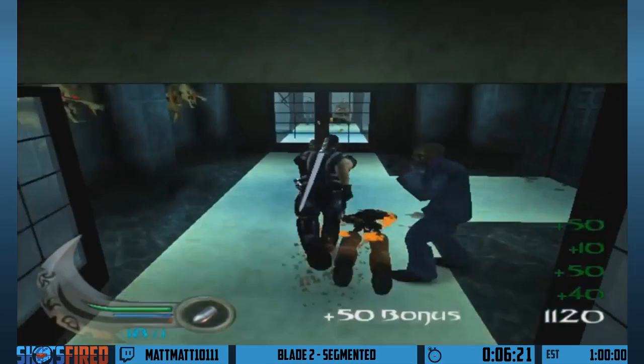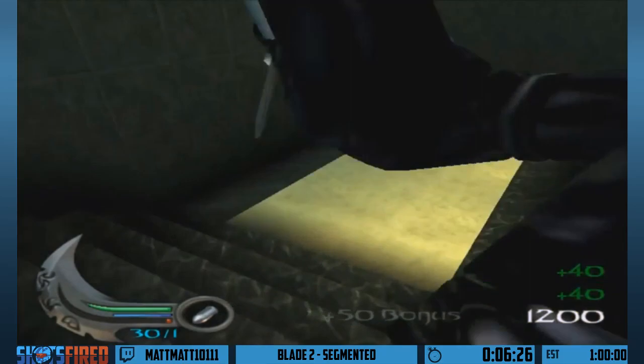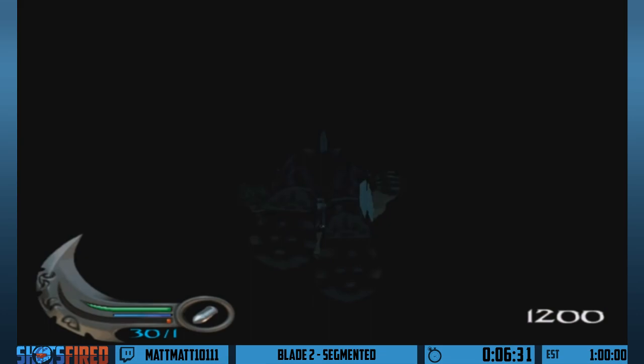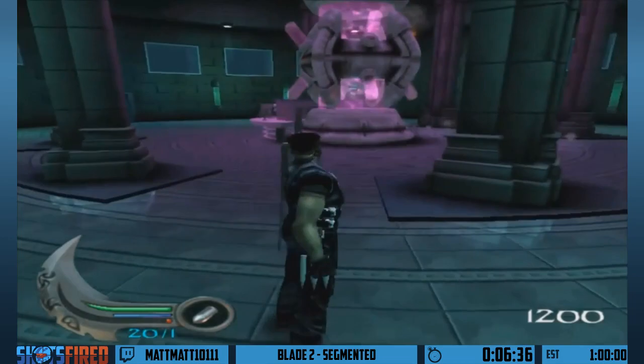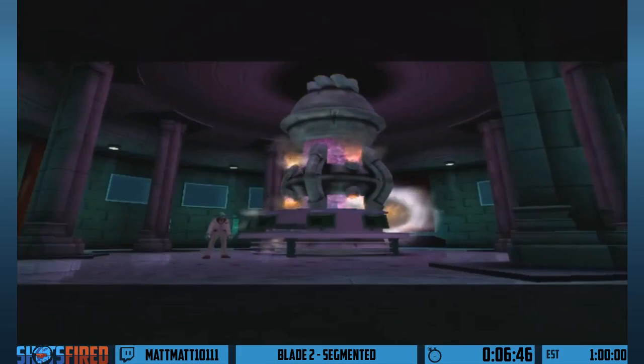So up here I'm going to do the side-jump again — make the game think I'm going to land on the stairs, but I'm not. I land inside that railing, and then we just jump into the final area. Usually you're meant to destroy three pods that unlock the door to get into this area, but we don't need to do that — we just jump right in.